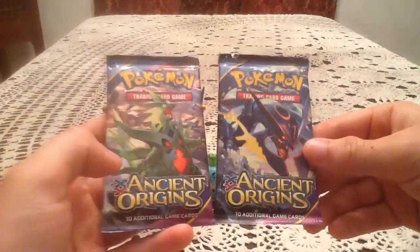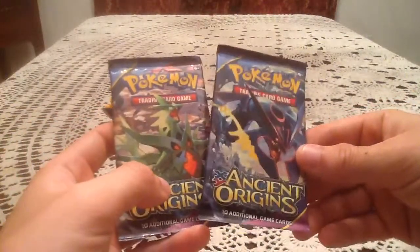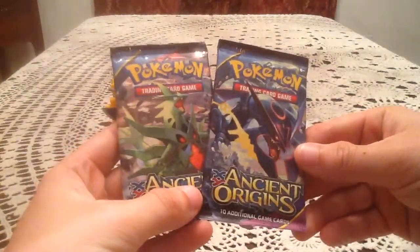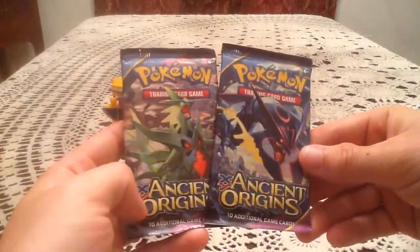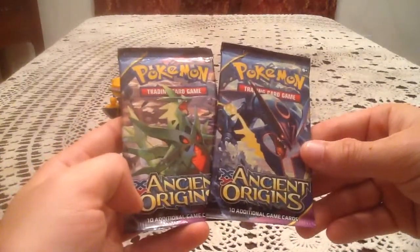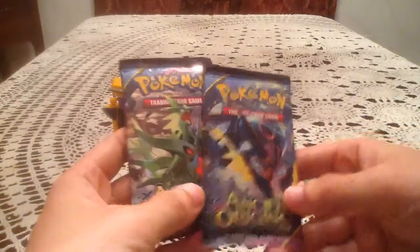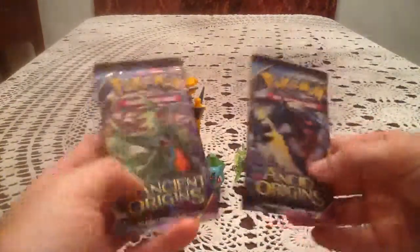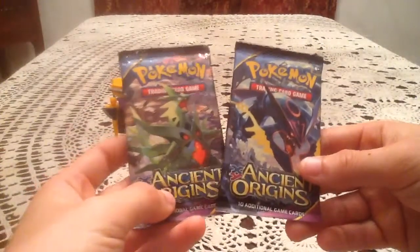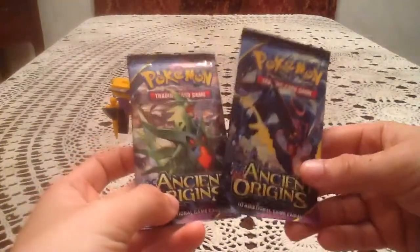So if you want some packs of these, go check your local stores. I know Tim L. Pokemon found some packs as early as Saturday at a local Walmart, so Walmart might be the place to check. If not, and you can't find any at Target or Toys R Us yet, check your local comic book store or card shop, because they should have packs since today is the official release day and local comic and card places tend to be on top of that kind of stuff.